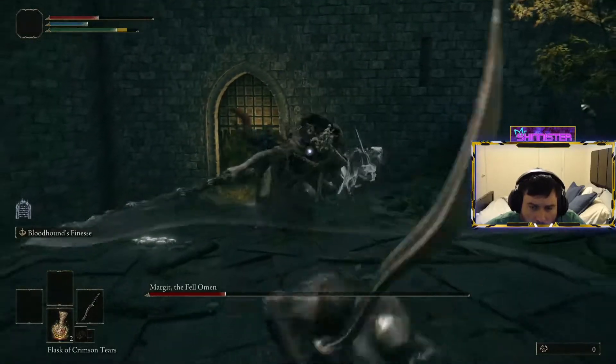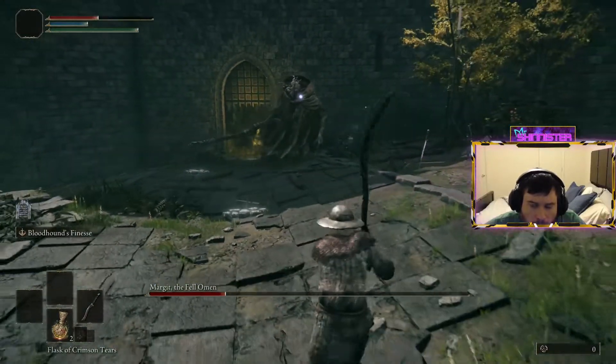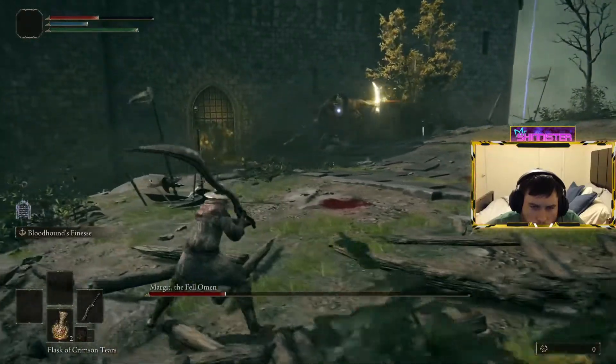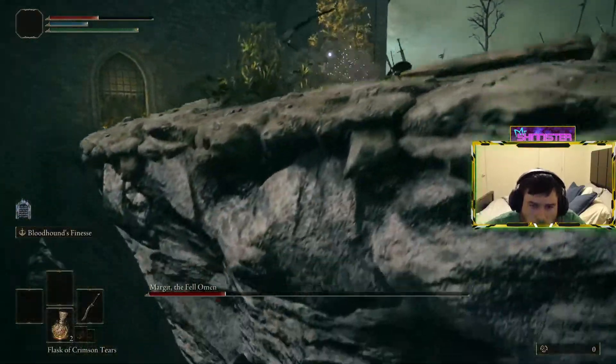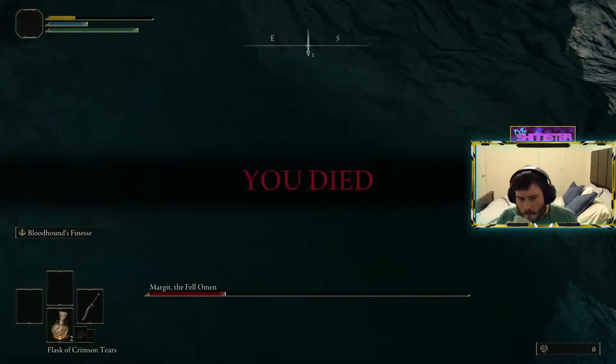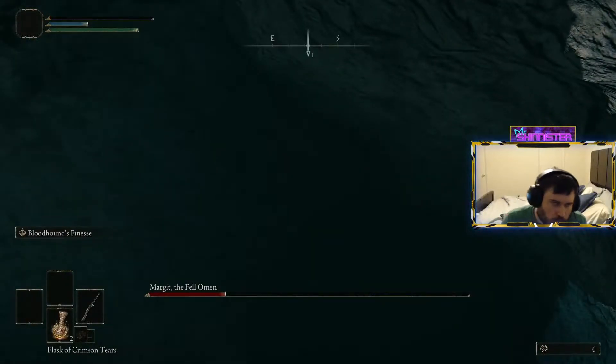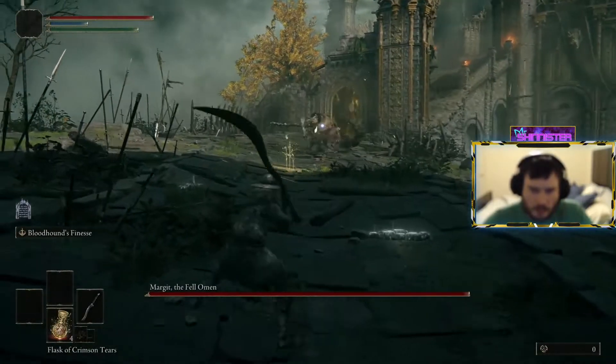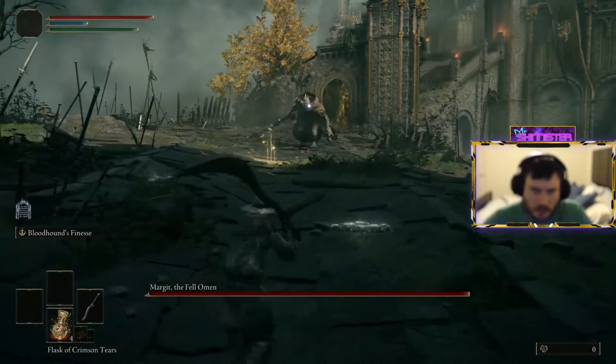During the first phase, keep your distance. There are two big moves we want to bait out, and we will get them more often at a distance. While you're keeping your distance, be sure you're staying vigilant of two things: one, your position on the bridge — falling off is an immediate death and reset of the fight — and two, the lightning daggers that Margit is throwing. He throws them in pairs.